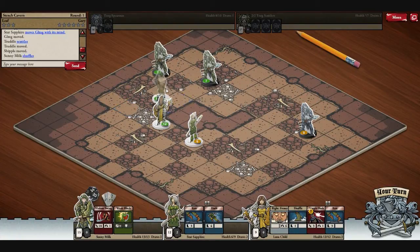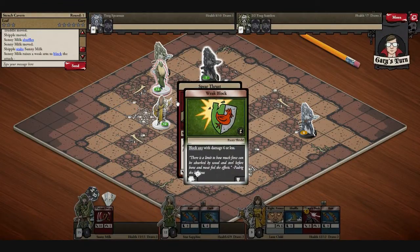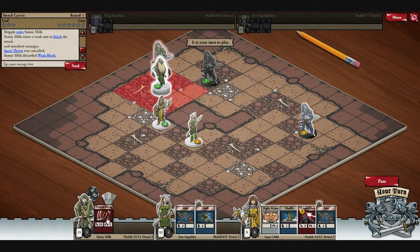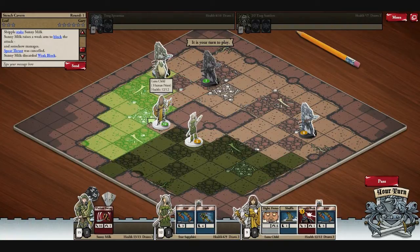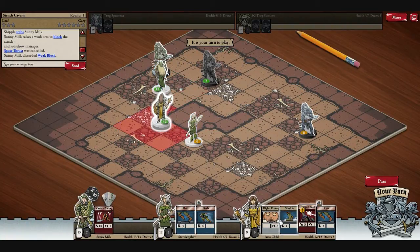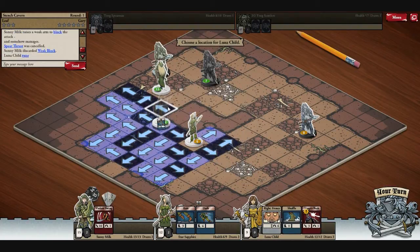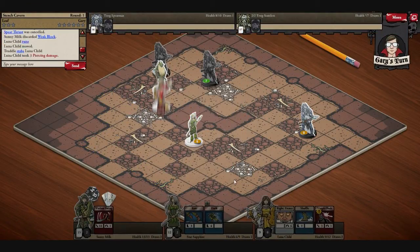Let's go ahead and shuffle forward. Spear Thrust — blocked it. I can't use this card because I have no cards to discard. Let's move up. I should have used Shuffle — I'm an idiot.